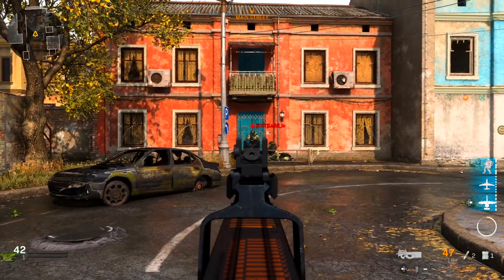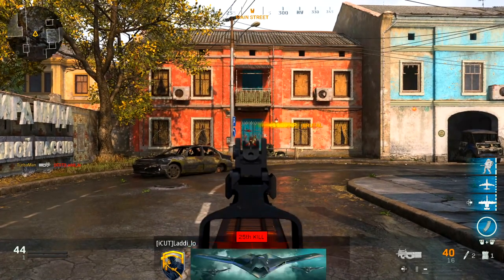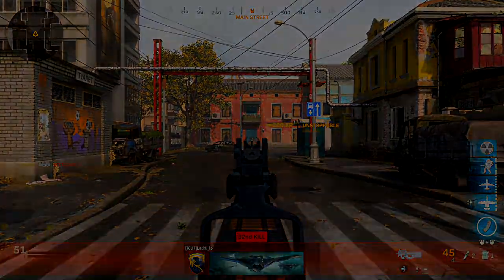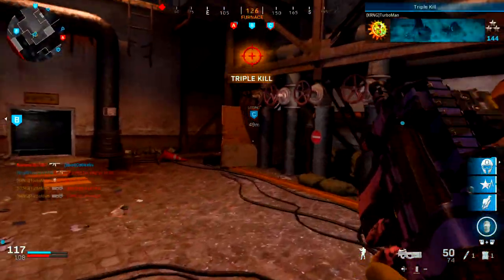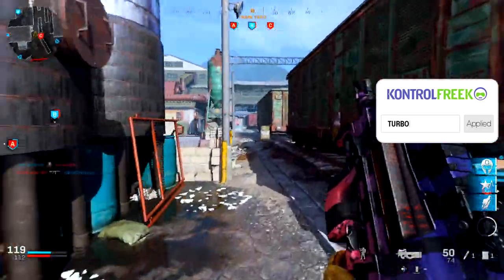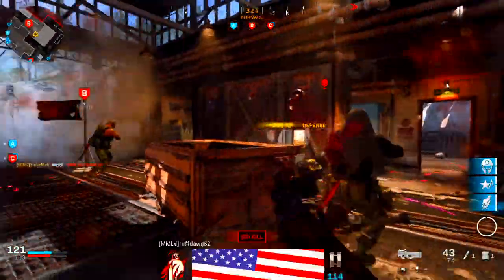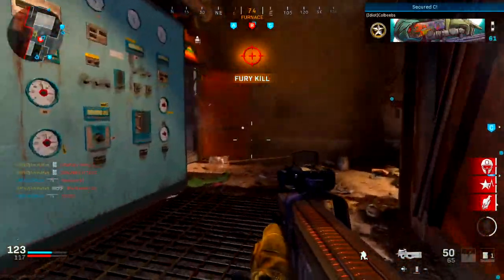Adding stopping power to the mix gives three shots to kill from 5 to 20 meters, four shots to kill from 25 to 30 meters, and five shots to kill from 35 to 50 meters. I also tested this with headshots — surprisingly, there is no change; it's still the same shots to kill regardless of range, even with stopping power. I'd recommend using dead silence instead, since we're playing aggressively and moving around the map. That said, if you want to win gunfights more frequently, stopping power is still a solid field upgrade option.